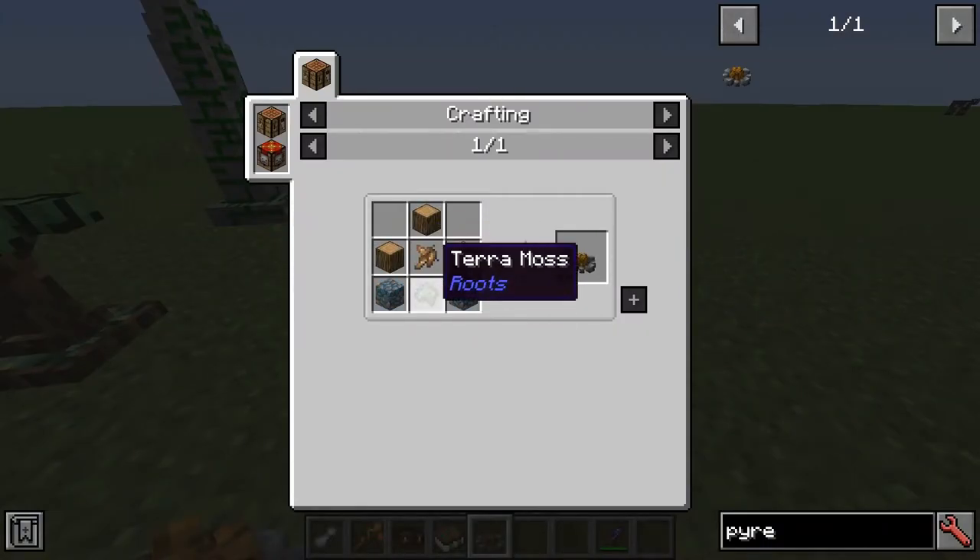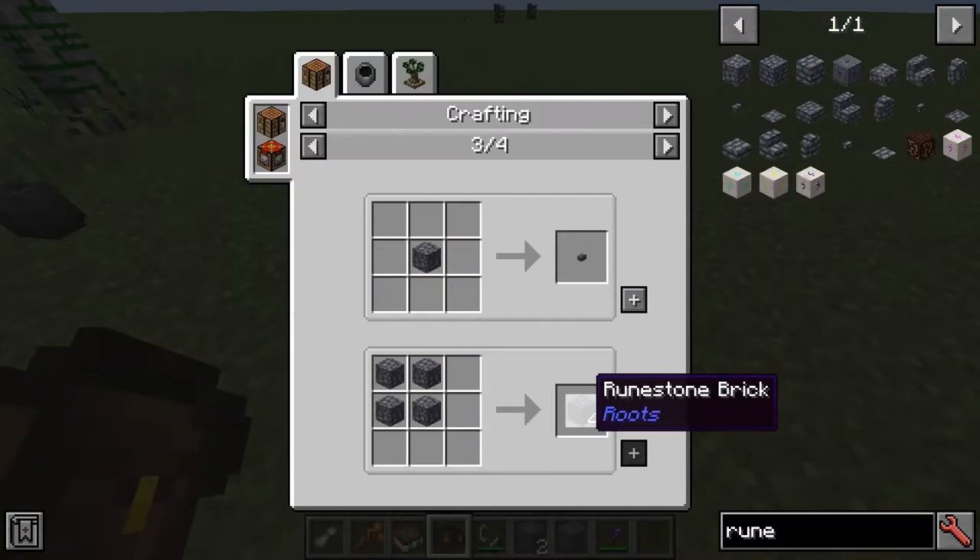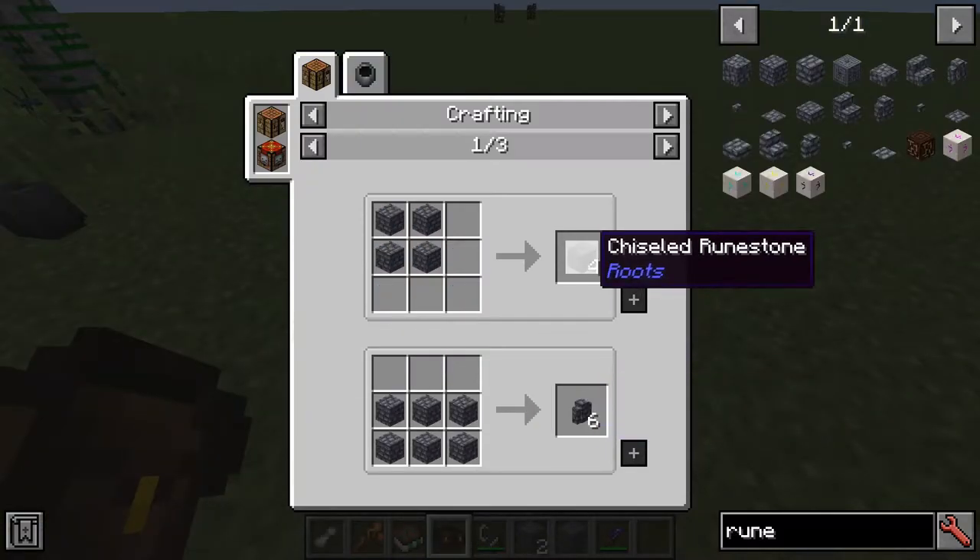With a recipe that also includes wild root and terra moss, we can make the pyre. This is very important because what it does is - for the later rituals - it will create the aura effect for the rituals. So place this in the center with the aura effect you want. A rune stone can be turned into rune stone brick, and we can then turn that into chiseled rune stone.